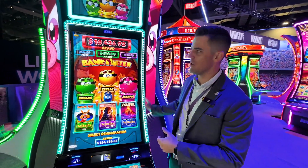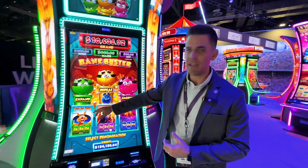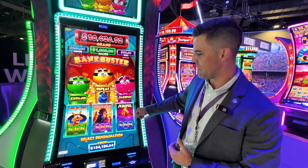Over here we have Bank Busters. This is on our Neptune single cabinet. It's a triple metamorphic pig with multi-game and multi-denom. You can choose from Louis Gold, Buffalo, and Pompeii.